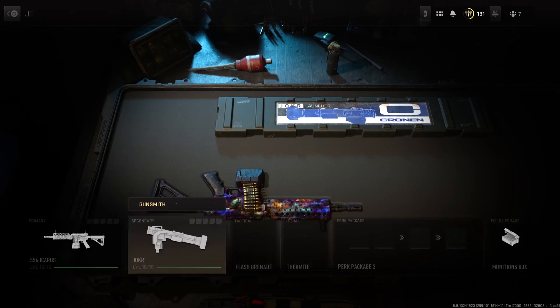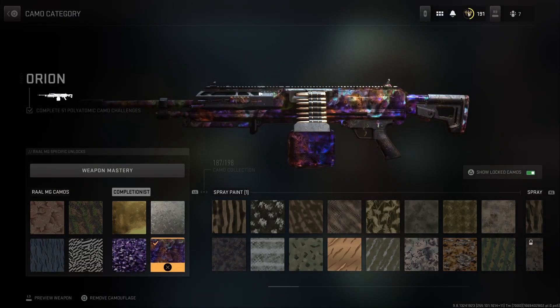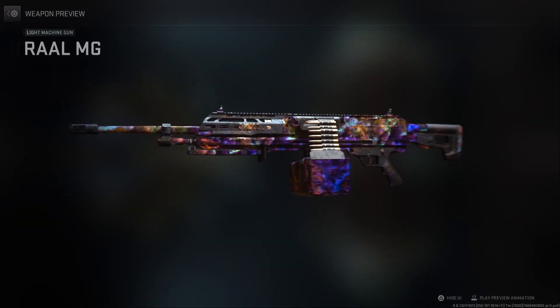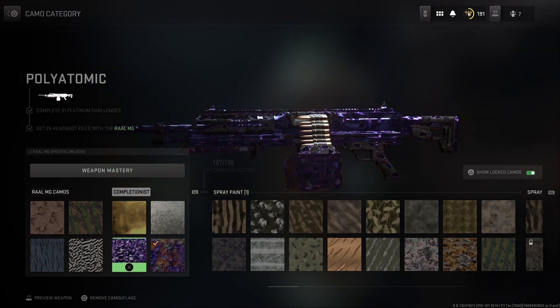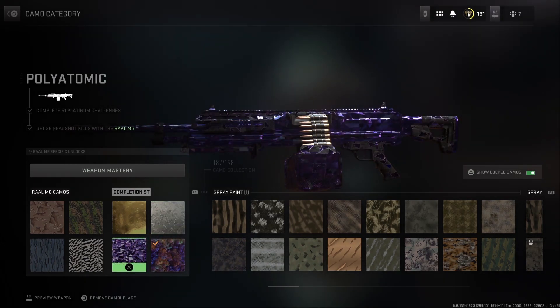Overall, the process of getting these camos has been easy but very time-consuming and tedious. I think this is the easiest one we've done. You're getting three kills without dying ten times — the standard was five before — but with the time-to-kill, that kind of balances it out. It's interesting to have all the platinum challenges as long shots and then polyatomic headshots. The most time-consuming challenge overall was the platinum challenges because I burned through the headshot challenges.